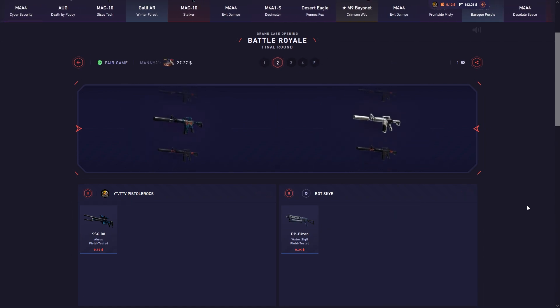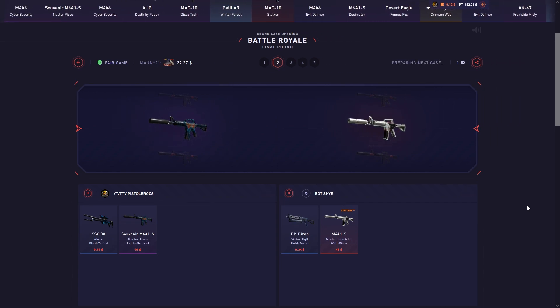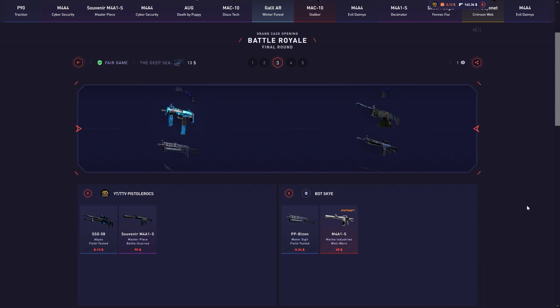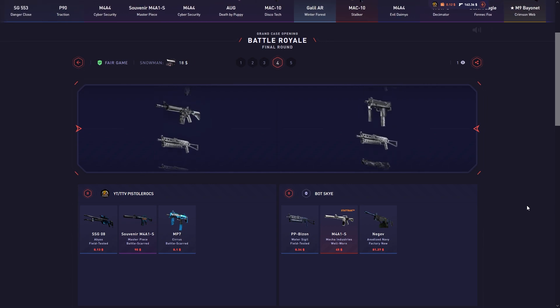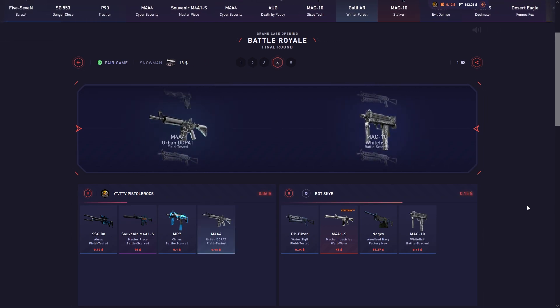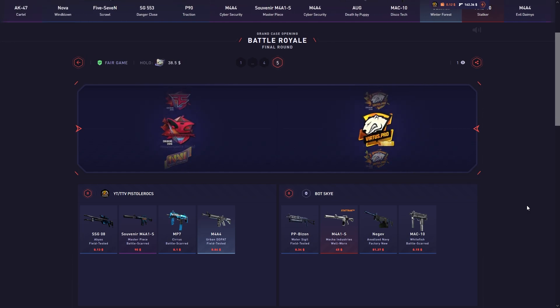We're up 45, but everything can still change — these cases are so risky. He takes the lead. We need to pull something big here. We still got the holo case — show me something crazy on the left side. That's not gonna be it. Unlucky.